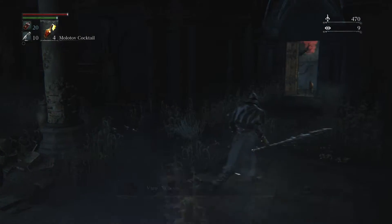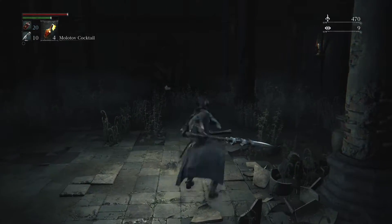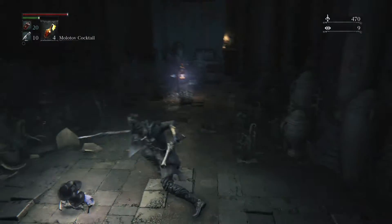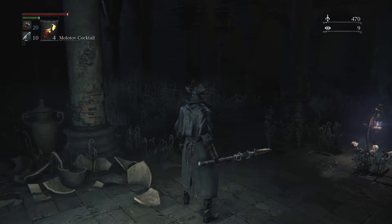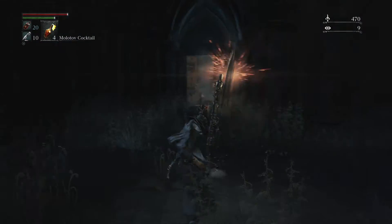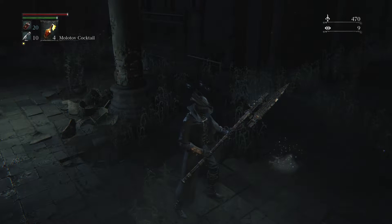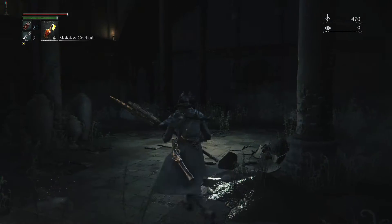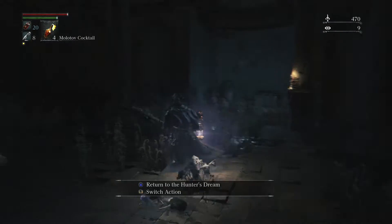So this weapon right here — what's it called again? Rifle Spear. So you got a lunging attack, it's got decent range on it. You charge it up, points to the ground — yeah, that range does look like that, it could definitely come in handy. The blade comes out and it exposes the gun barrel. You still shoot with the right trigger. It's more like a shotgun type thing.